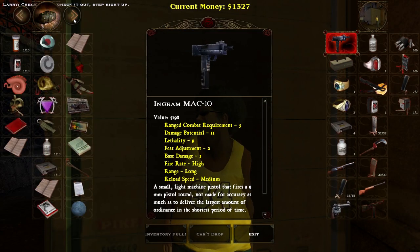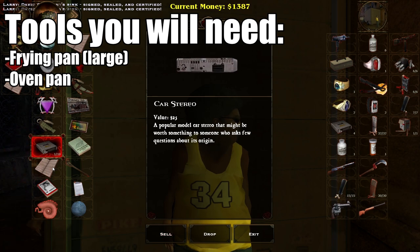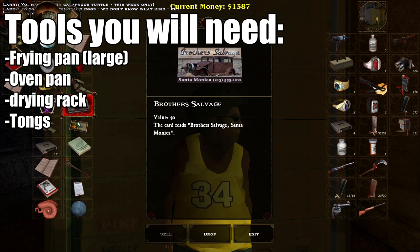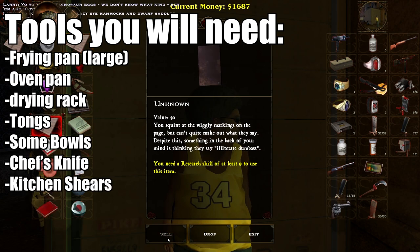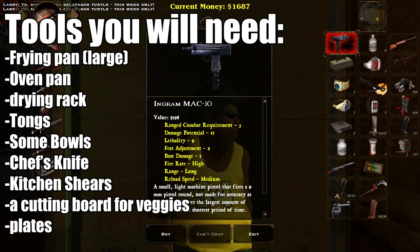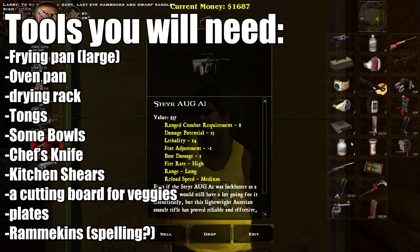As for equipment, in no particular order: you're going to need a 14-inch frying pan — if you don't know if it's exactly 14 inches, just grab the big one in your kitchen. An oven pan like the kind you'd bake something with. A drying rack. A pair of tongs for flipping bacon. A bowl, maybe two. A good old-fashioned kitchen knife. Kitchen shears — basically those scissors that come in every set of kitchen knives. A cutting board for your veggies. A few plates. And lastly, a couple of ramekins for reserving the bacon fat. This is a very important part, even if you decide not to use the bacon fat later on.